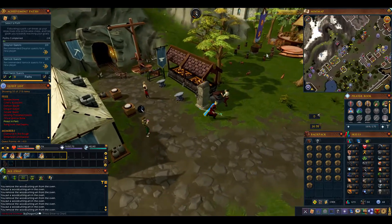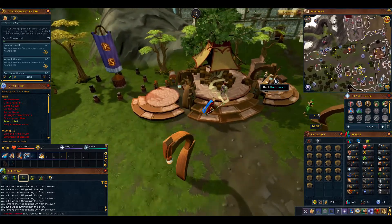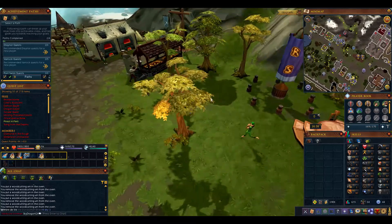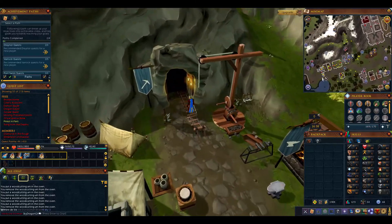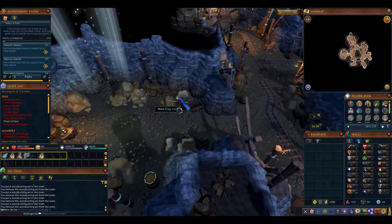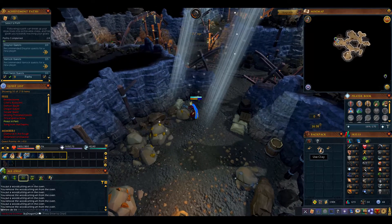Now we're going to go mine some clay and turn it into soft clay. We already have 140 plain fishing urns deposited. We'll time from the Burthorpe bank - run down to the Burthorpe mine and mine some clay. Since you have such a high mining level and the rune pickaxe plus 3, you're mining the clay instantly. Every single time your character hits the rock, you'll get clay in your inventory.